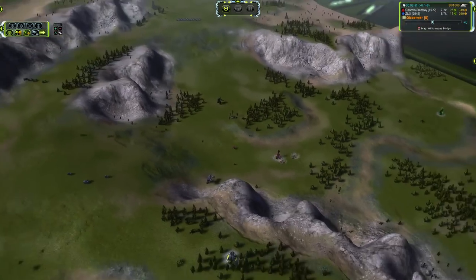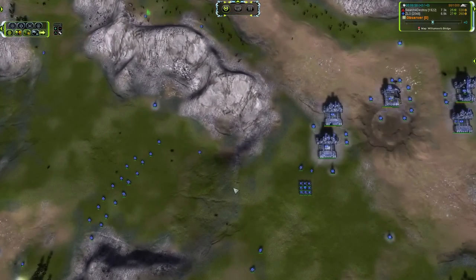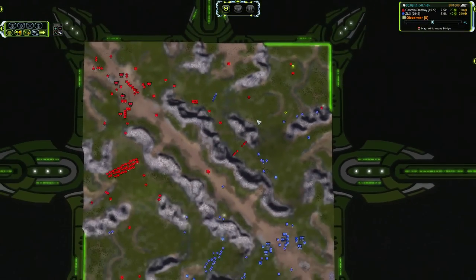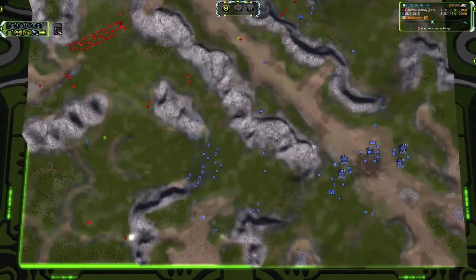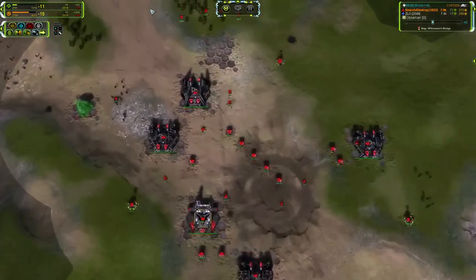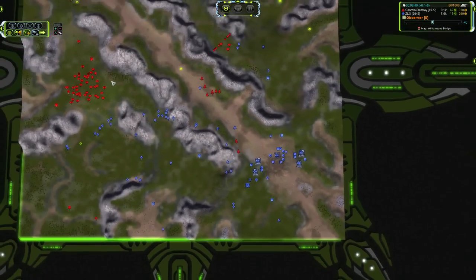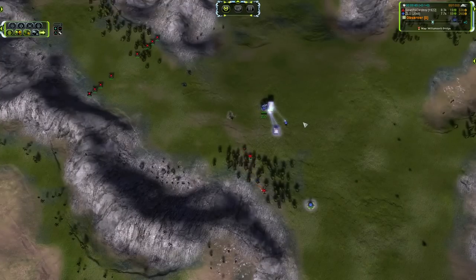Zlo is moving up but does not have overcharge yet — he didn't fire it at that nice little clump of units that presented itself so beautifully. He does not have an energy storage either; he definitely needs to be thinking about one in the near future. ACUs are still mighty machines of war even without overcharge. On the south side, we may be ready for some aggression. We now have a good handful of T2 tanks online — 7 of them moving towards the south side. Search for Destroy actually has his own T2 land factory up and is getting a T2 generator, unbeknownst to Zlo who has not scouted in quite some time.